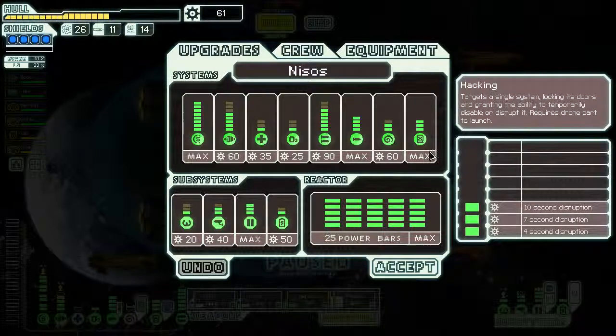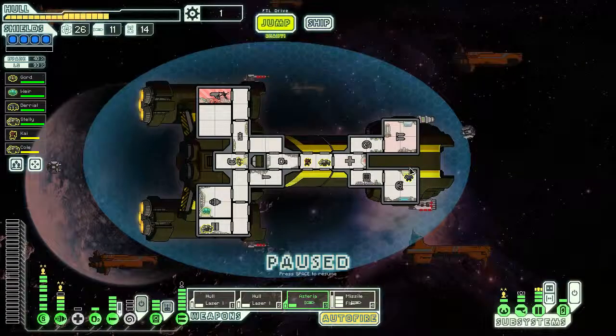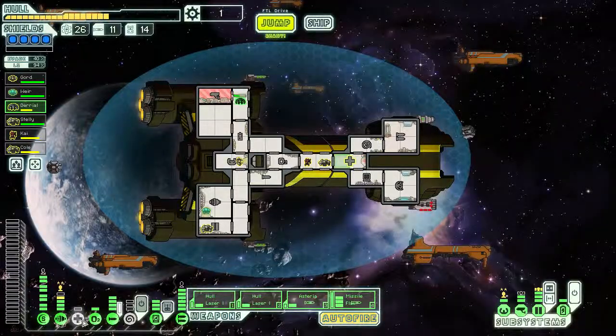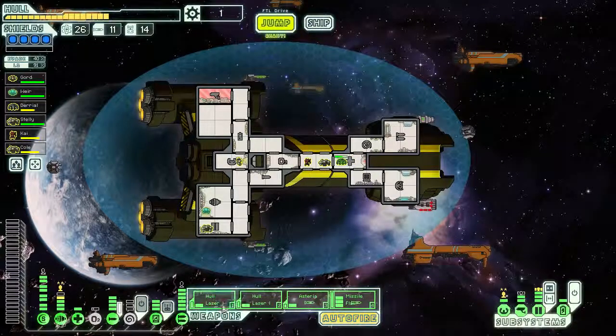Do we have anything we can upgrade real quick? We never actually got a chance to use the mind control, so we're going to upgrade that all the way and give it a shot next fight. We're doing pretty good - I never would have dreamed we'd be doing as well as we are right now. This flak missile is really saving my life, as well as the artillery beam. I was spending more time focusing on my own ship than the enemy's ship and yet we still won.